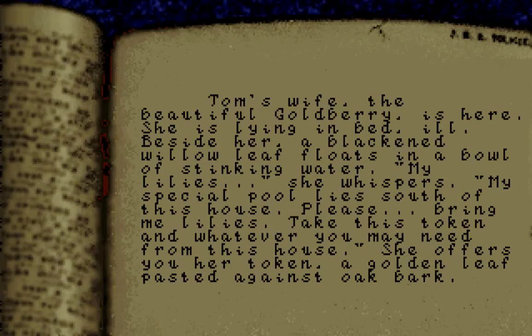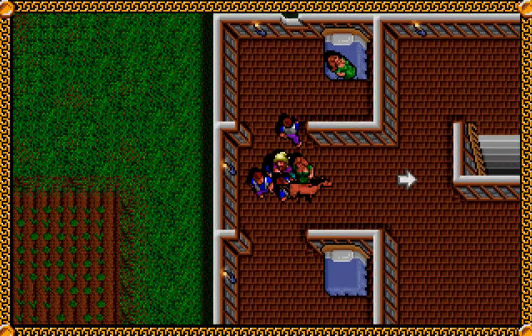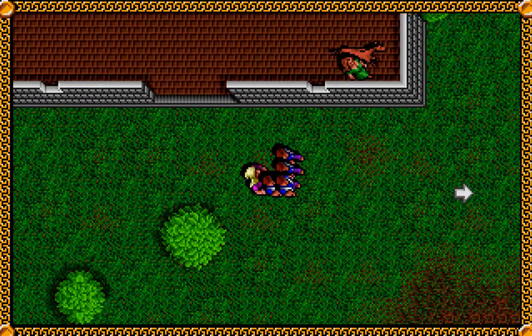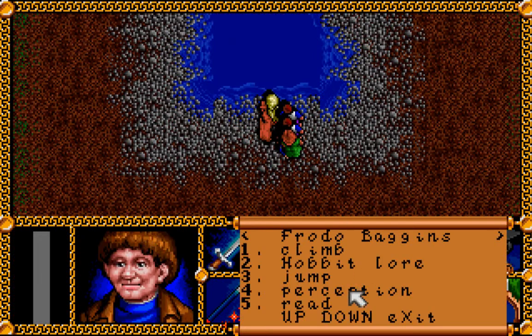Tom's wife, the beautiful Goldberry, is here — she is lying in bed, ill. Beside her, a blackened willow leaf floats in a bowl of stinking water. 'My lilies,' she whispers. 'My special pool lies south of this house. Please bring me lilies. Take this token and whatever you may need from this house.' She offers you her token, a gold leaf pasted against oak bark. So we'll want to grab that — doesn't sound like that's too hard of a task, getting lilies. This must be the pool she was talking about, so let's use our perception and see if we can find any.